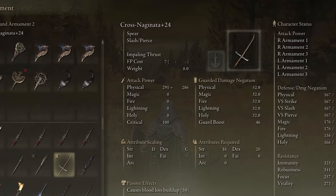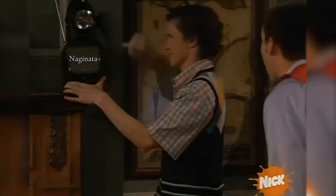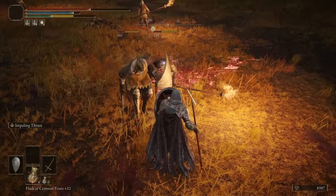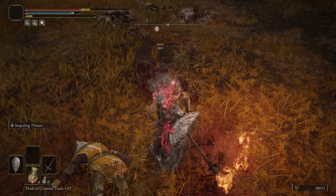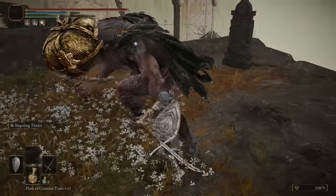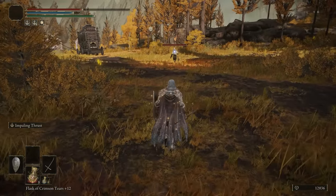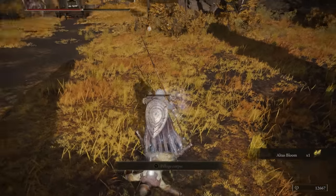The last weapon in our C tier is the Cross-Naginata — I literally can't pronounce that. This weapon is a spear that comes with Impaling Thrust and you can change the Ash of War. I'm a big fan of this weapon and like that you can change the Ash of War — you can make some kind of cool build using, like, the Black Flame Tornado or something. It's got a unique moveset compared to other spears where you have slashes rather than just thrust, which gives it even more value because the slashes are a faster attack. Decent attack power compared to other weapons. Really solid weapon — I almost put this in B tier.